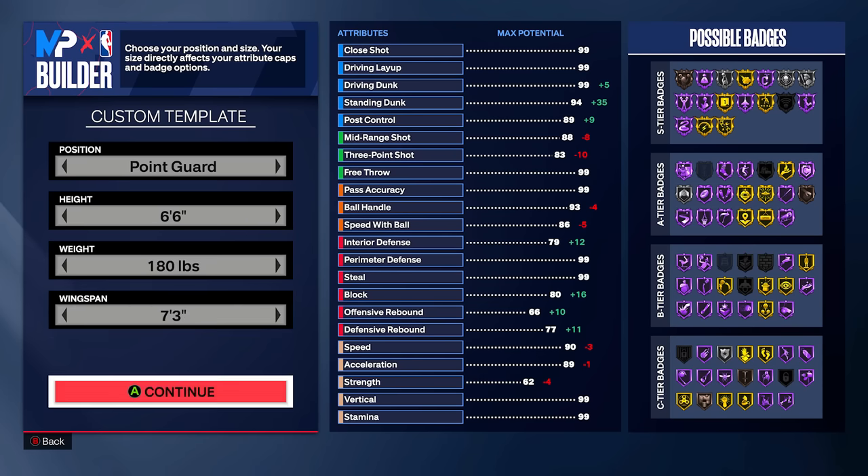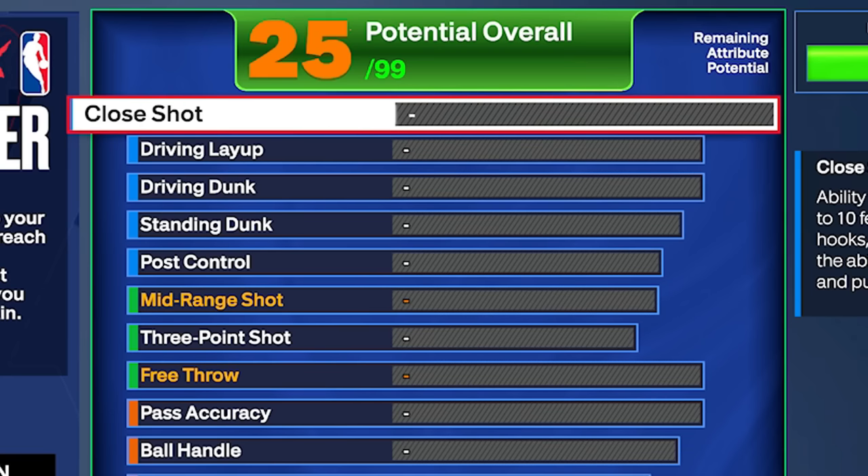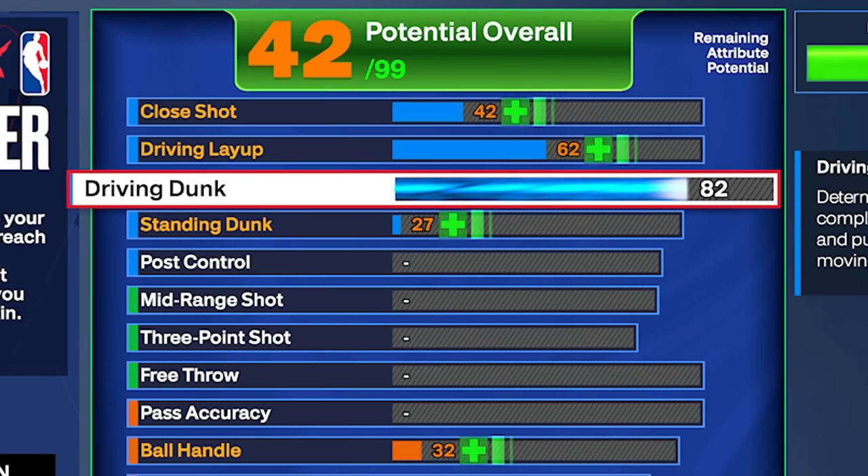Y'all probably already seen in the other gameplays, but y'all been asking for this build like crazy, so make sure you are subscribed. This video is for all the people that have been asking for the build. Let's get into the stats. We're gonna start with the finishing stats. Obviously there's gonna be holes in every build — this is 2K24. If you've been in the builder, you know. There's gonna be things that are bad about your build.